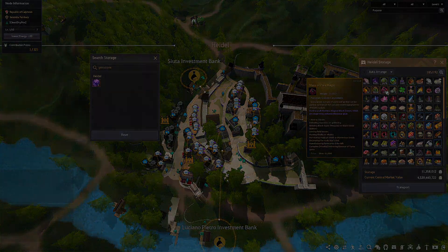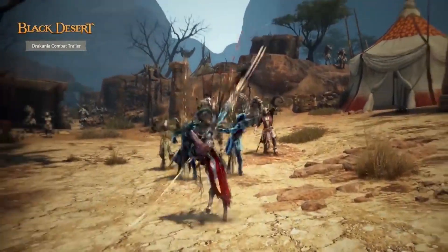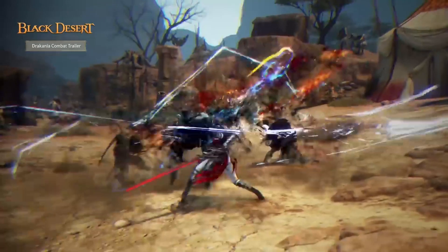You can also heat a Scorching Sun Shard with a Flawless Magical Blackstone, which is the enhancement material for a regular Blackstar weapon.